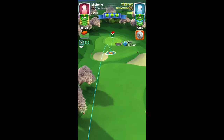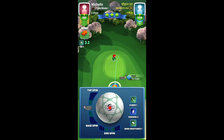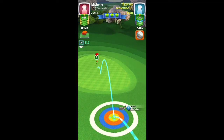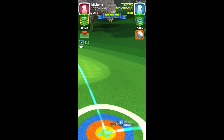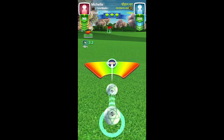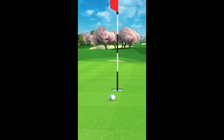Shot number two using Sniper level 7 at minimum distance, all backspin and one bar of left spin keeping the ball going through the hole. I used minimum distance plus 10 percent, but I'd recommend medium distance without any elevation since I missed this one close on the right side of the cup. Medium distance without elevation should be better for the albatross.